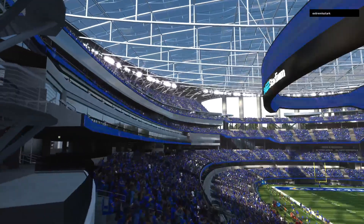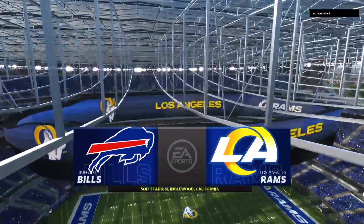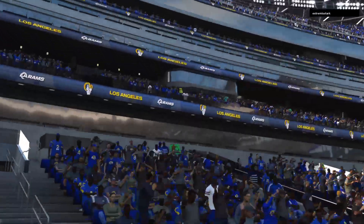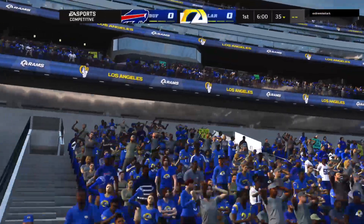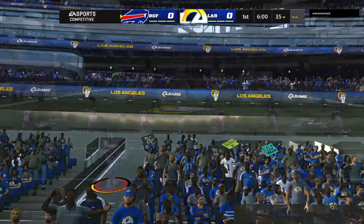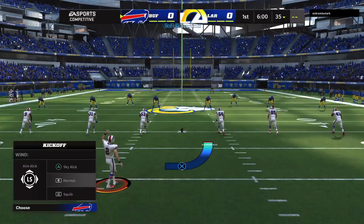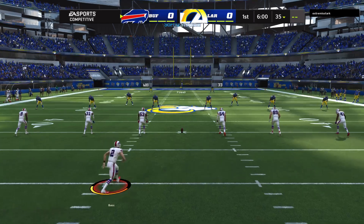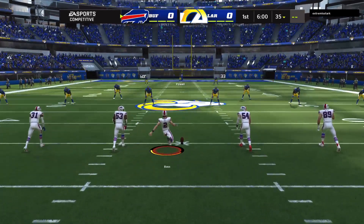EA Sports coverage of the National Football League takes us to the City of Angels, Los Angeles, California. Coming up, we've got what should prove to be a good one between the Buffalo Bills and the Los Angeles Rams. And off we go from SoFi Stadium.